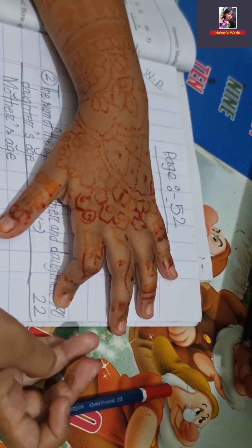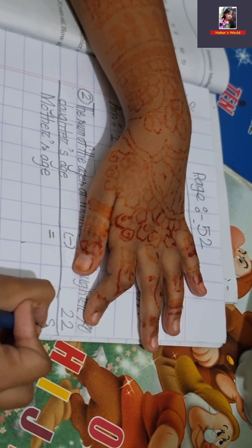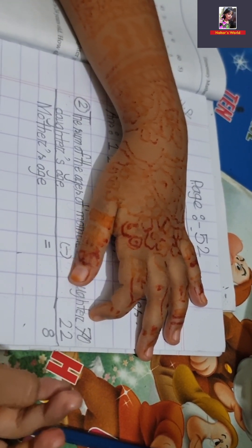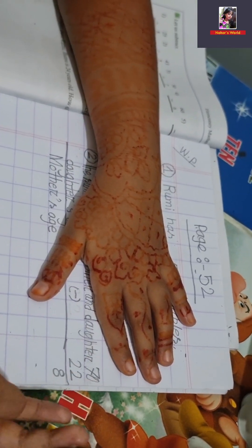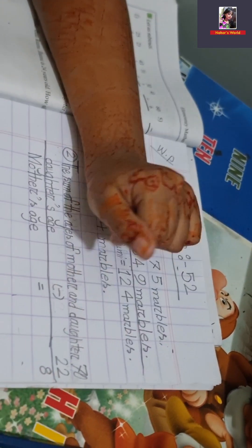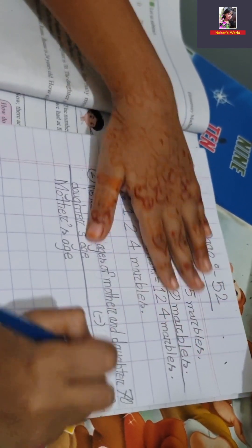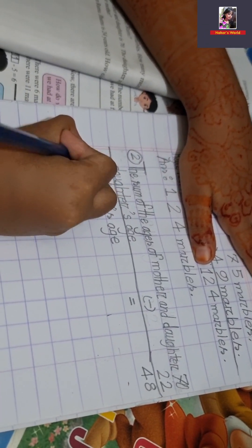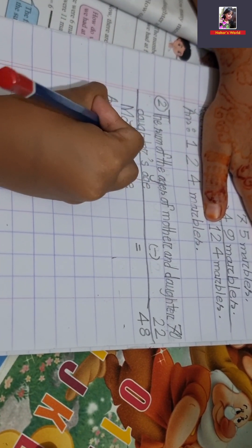Counting: 8, 7, 8, 9, 10, 8, 2, 3, 4, 5, 6, 7, 4, 5, 6, 7, 4. Answer 48. A-N-S, answer 48.